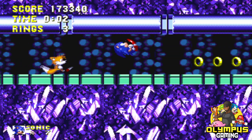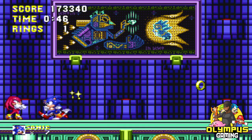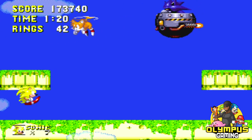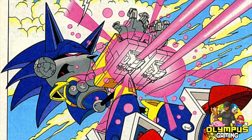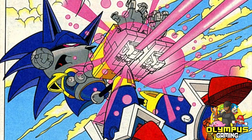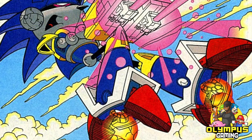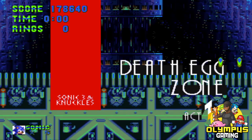Hidden Palace Zone is where we face off with Knuckles — this fight is pretty easy, especially with the insta-shield technique. We hit him a couple of times and move on. Sky Sanctuary Zone is where we face off with Mecha Sonic. He kind of reminds me of the Silver Sonic fight in Sonic 2 — I never really cared for that design, but I guess it works.